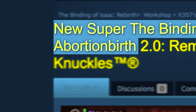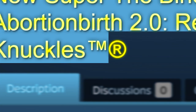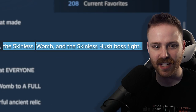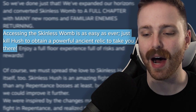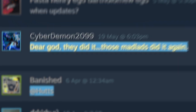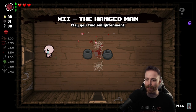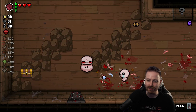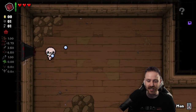Wait a minute, is this it? 'New Super The Binding of Isaac Deluxe HD Afterbirth 2.0: Remastered Definitive Edition v2 and Knuckles.' Today we finally return to our roots — there's a skinless womb and skinless Hush boss fight. It says I have to get to the Hush fight and it'll somehow unlock the skinless womb. Those mad lads did it again. Here goes — we're gonna do an Isaac run, hopefully with the D6.